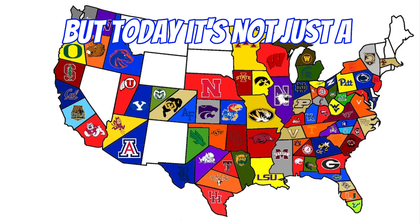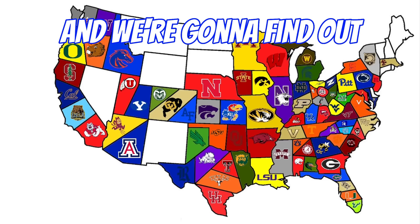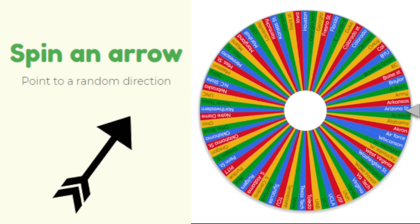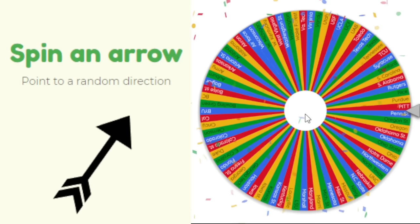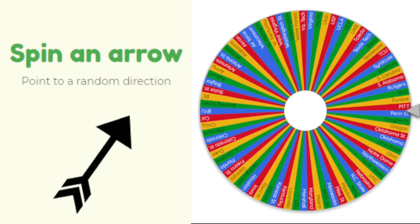Today we have a special video — another imperialism map, but today it's every single team that has a mascot represented on the map. 81 different teams, 81 different mascots, and we're going to find out who takes over the whole country. You have a wheel with 81 teams, spin the arrow to determine direction, and that team attacks the neighbor in that direction — for example, Penn State would face Army to their northeast.